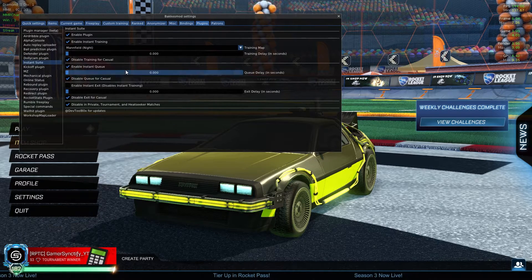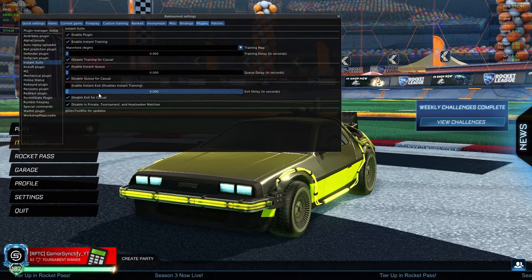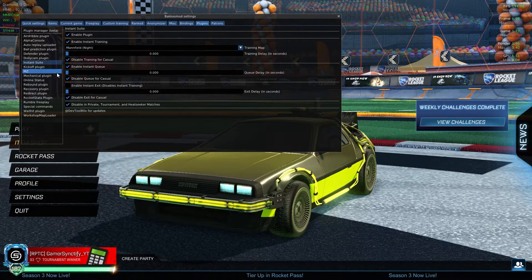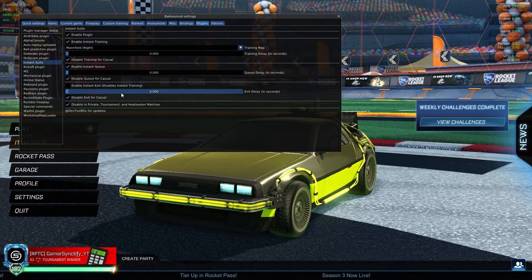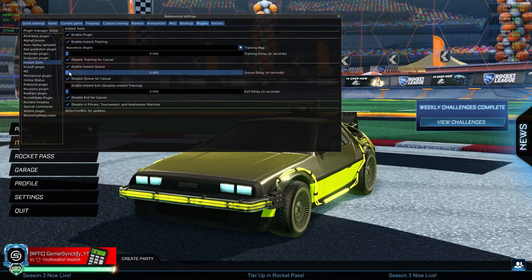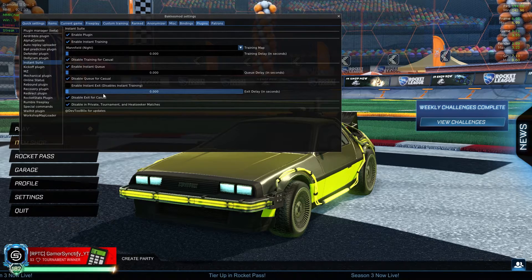You can also disable or enable instant training for casual matches, depending on whether you want to instantly leave casual games. Then there's 'Enable Instant Queue,' which means instant matchmaking — if you want to start searching for a match right after your game ends, enable this. This is the main feature of the plugin, so make sure to check it. You can also increase the queue delay if you want some time before re-queuing.